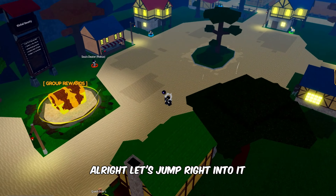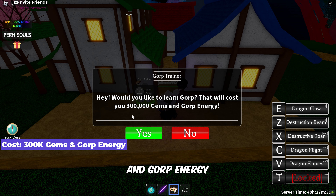To get the GORP fighting style, you'll need to make your way to Wano. Once you've arrived in Wano, follow my lead closely. Talk to this specific NPC. He can teach you the fighting style for 300,000 gems and GORP energy.